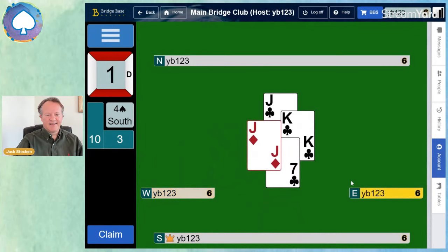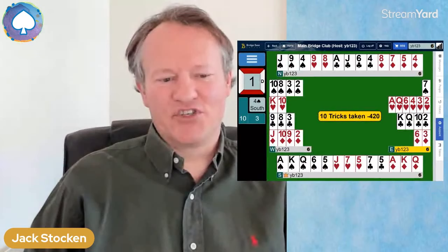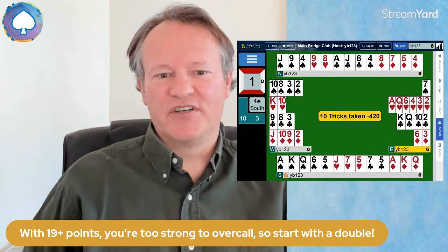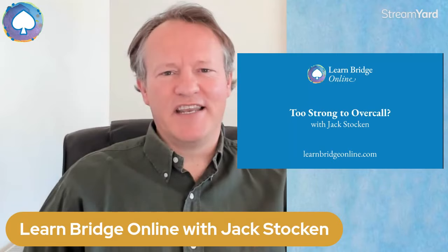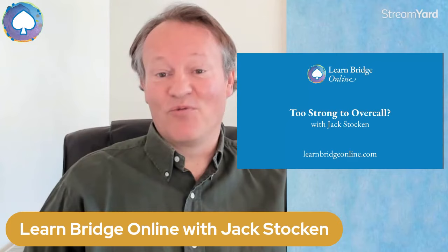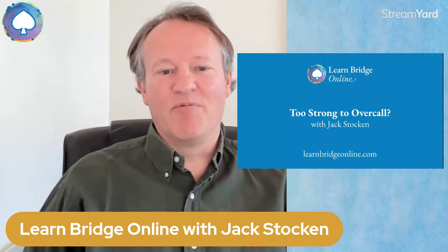Ten tricks taken — four spades bid and made. The key takeaway: when you've got 19 or more points and a five-card suit, start with a double and then bid your own suit. Partner will get the message that your hand was too strong to overcall. In our final video — Lesson 4 — we'll look at protective doubles, where you're weaker than normal and trying to get partner into the bidding. I hope you enjoyed this short video. My weekly lessons run every Monday with LearnBridge Online for intermediates, and every Wednesday afternoon at two o'clock for improvers and beginners.